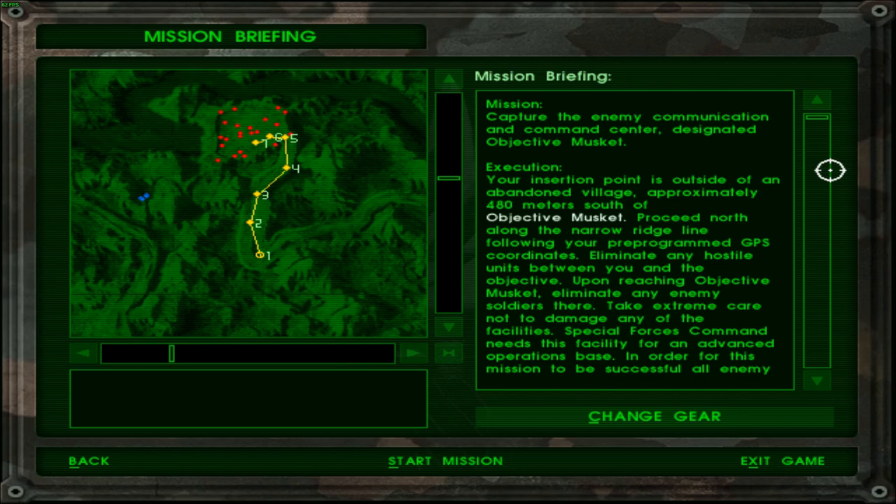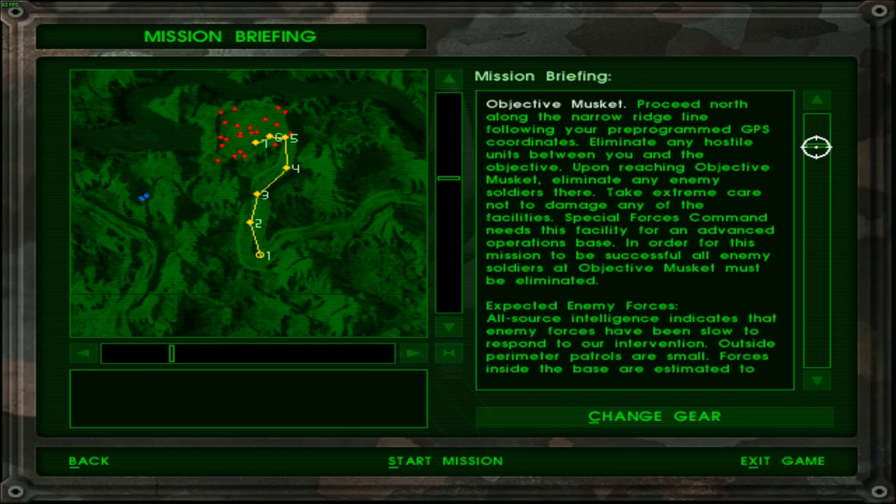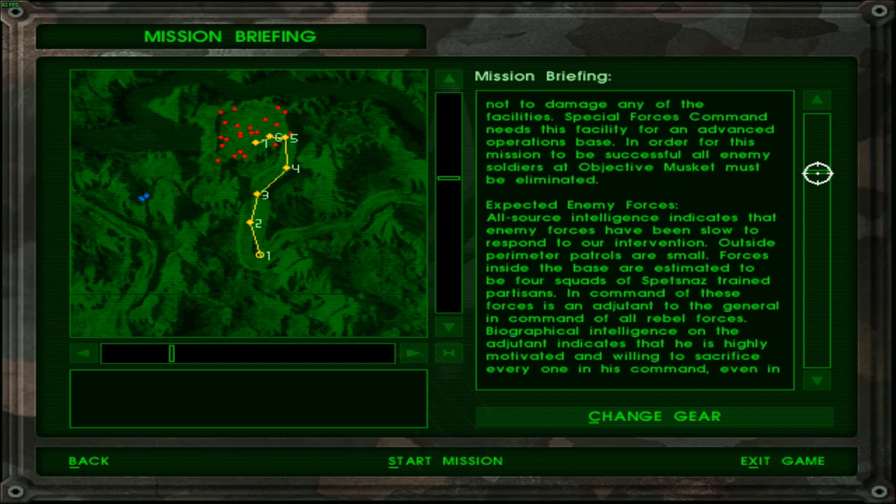Eliminate any hostile elements between you and the objective. Upon reaching objective Musket, eliminate any enemy soldiers there — so basically we have to destroy all the enemy soldiers at objective Musket. Take extreme care not to damage any of the facilities. Special Forces Command needs this facility for an advanced operations base. In order for this mission to be successful, all enemy soldiers at objective Musket must be eliminated.